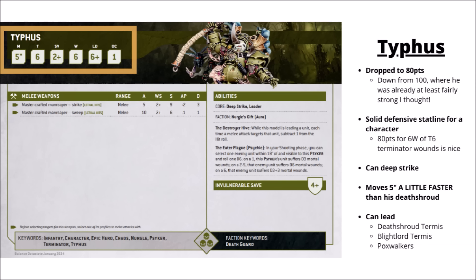Jumping into Typhus's datasheet and rules in 40k — as mentioned in the latest version of the balance data slate, he was maybe one of the biggest winners out of the Death Guard army, dropping down from 100 points, where I thought he was already fairly playable, all the way down to 80. Point for point, I'd argue that perhaps lands him as being one of the very best damage dealers in the entire Index.